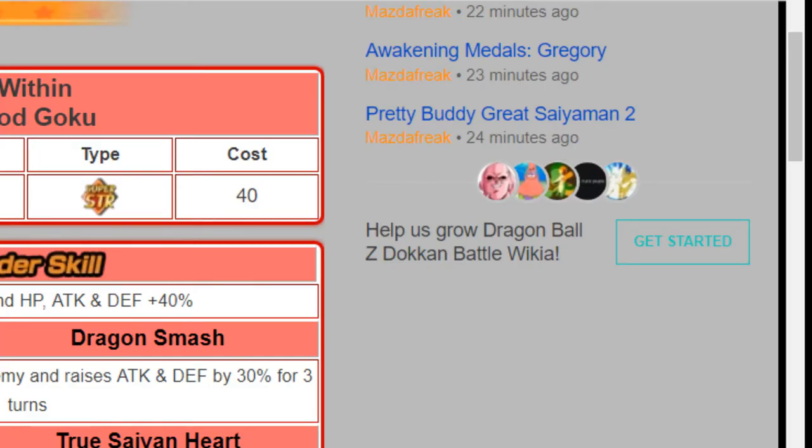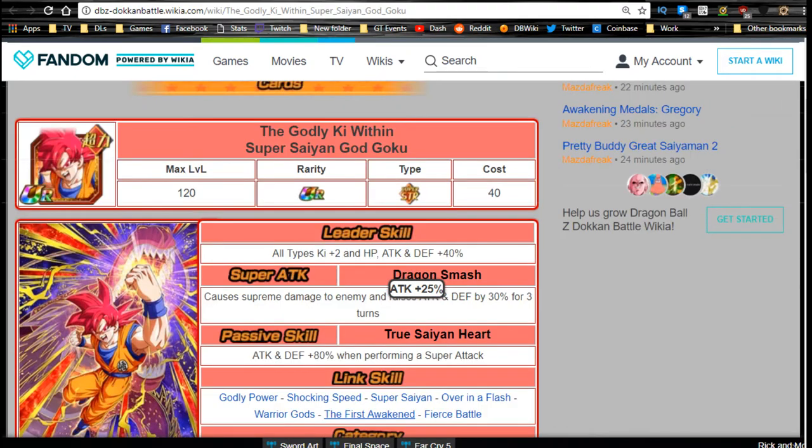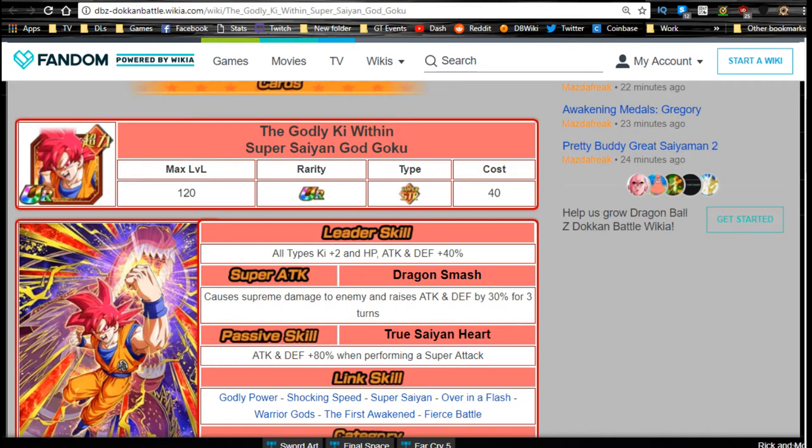Next is Godly Ki Within — Super Saiyan God Goku. He Dokkan awakens from his SSR variant just like the other Gokus. He has the first awaken link skill, which I personally like better, especially if you have another unit with it — that's a 25% attack buff right there. Leader ability is all types Ki plus two, HP attack and defense plus 40%. Super attack is Dragon Smash — causes supreme damage and raises attack and defense by 30% for three turns, which is actually not bad.